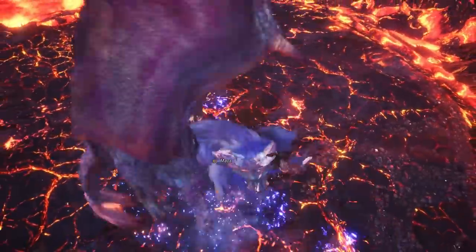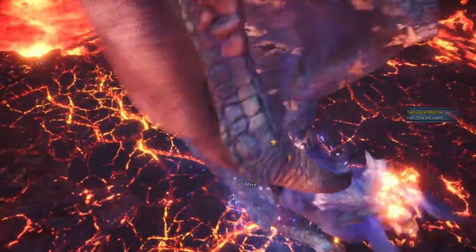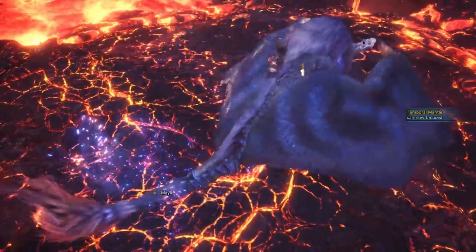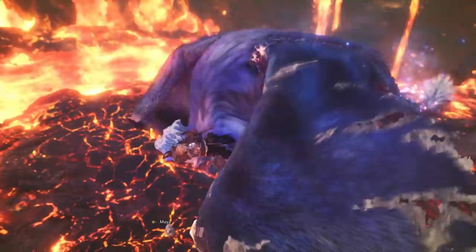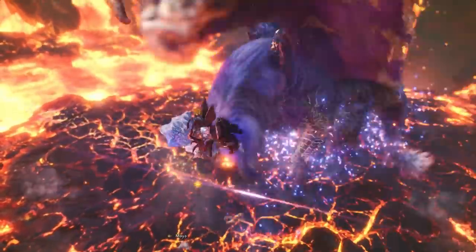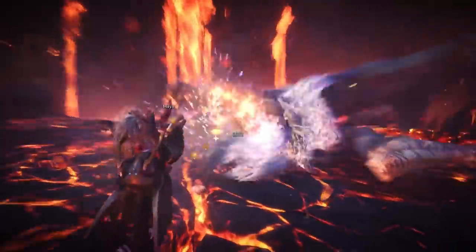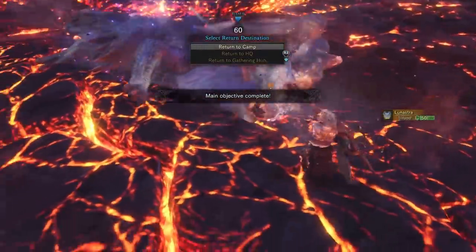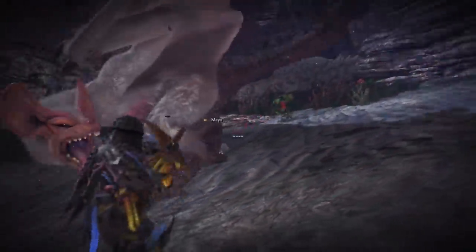Now this build isn't really that difficult to recreate. If you don't have access to some of this content yet, you can replace the Kaiser Vambraces and Vaal Hazak Gamma pieces quite easily. The Azure Starlord Guards are also replaceable, just make sure you replace one of these pieces with a piece of the Azure Raffalos set or the normal Raffalos set so you get that Raffalos set bonus. Also remember, depending on what weapon you're using, you may have to replace the Frost Jewels to match the element — for example if you're using the Anjanath light bowgun with rapid fire fire ammunition types, replace Frost Jewels with Blaze Jewels instead.